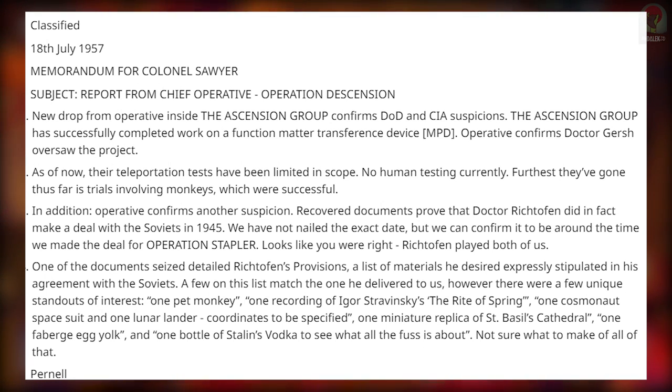What is interesting is Pernell sent a secret operative into the Ascension group to confirm their suspicions, and they realized that recovered documents prove that Dr. Richtofen did in fact make a deal with the Soviets in 1945 — the same time that Pernell made the deal with Richtofen for Operation Stapler. He says: 'Looks like you were right, Richtofen played both of us.' One of the documents details Richtofen's provisions — a list of materials he desired expressly stipulated in his agreement with the Soviets.